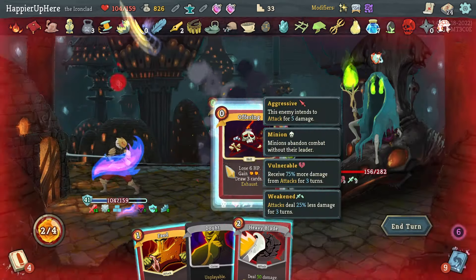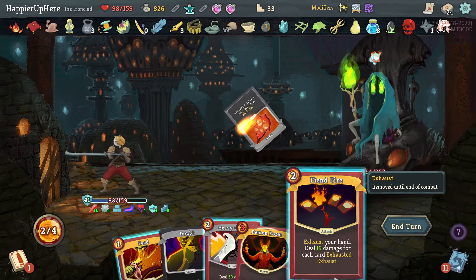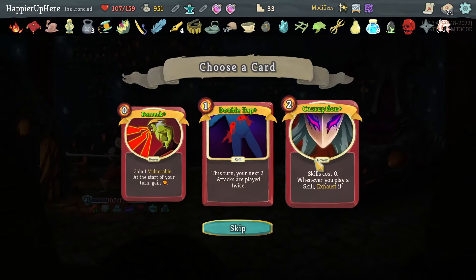Let me Exhume the Offering just to be safe — I could have also Exhumed the Impervious. Then Emulate to kill the minions and Fiend Fire to get rid of the curse and also kill. Beautiful — perfected this one. This was fairly straightforward.